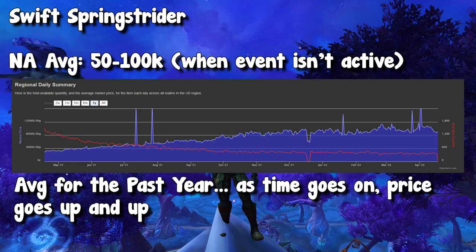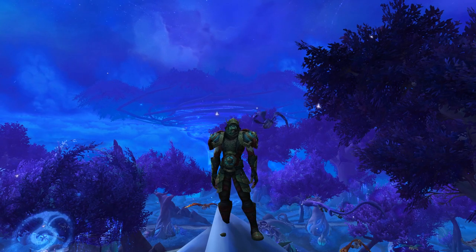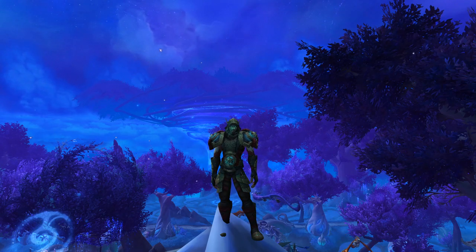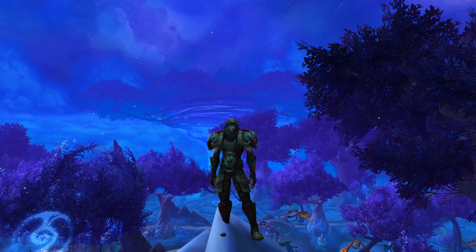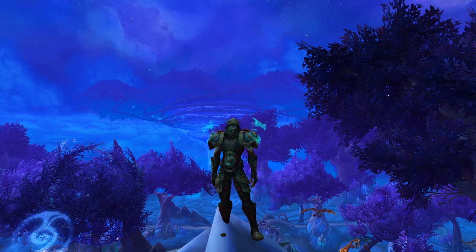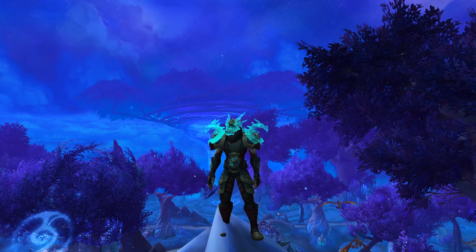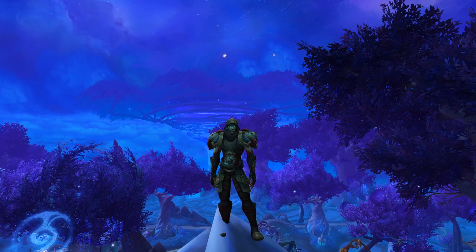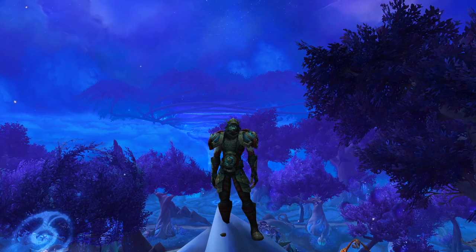Those are the two items you're looking for. Now we're going to get into exactly how much gold can be made. There are two ways to make gold during this event. The first one is strictly flipping. If you are somebody who has a good amount of gold — about 100k to invest — as this event goes on and we get closer to the 25th, there will be more Springstriders on the auction house. People will want to sell them off to make quick money, so the price will start to decrease. Once the price is pretty low compared to your server's average, you can buy them up, save them for a little bit, and in a few months sell them off.